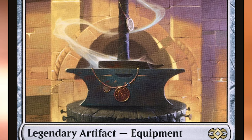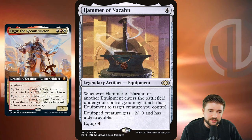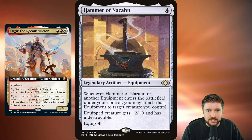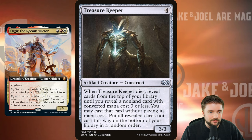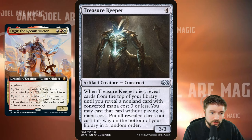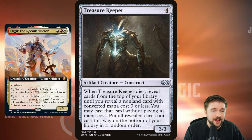Hammer of Nazahn: when it enters the battlefield or any other equipment enters the battlefield, you can automatically attach that equipment to a creature you control. Bringing this one back from the graveyard isn't exactly the best interaction because you're going to have to sacrifice one of those tokens since this is legendary. But I wanted to use this to highlight the fact that it's still very valuable to recur a card like Hammer of Nazahn if it gets removed — just pay the four again with Oscar's ability, exiling it from your graveyard and creating a token of that hammer right back onto the battlefield. Treasure Keeper I like a lot because when it dies, you're revealing cards from the top of your library until you reveal a non-land card with converted mana cost three or less, and you get to cast that for free. Bringing that back in twos, getting that ability twice the next time these Treasure Keepers die — it can search up some of your best mana rocks, some of your best removal if you're looking for CMC three or less.